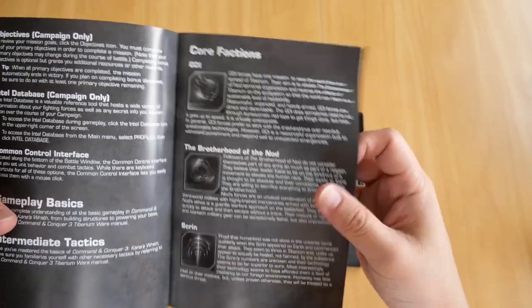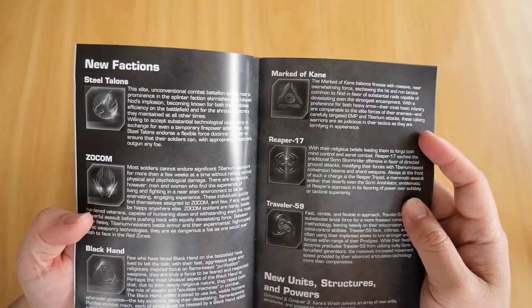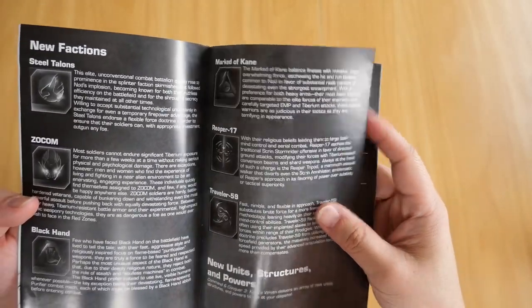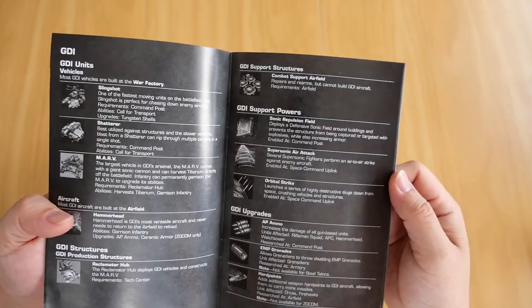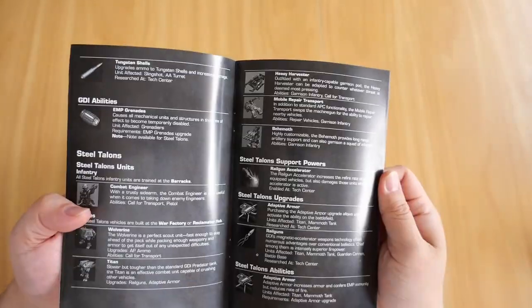The three core factions are GDI, Brotherhood of Nod, and Scrin. You also get the six new subfactions: the Steel Talons, ZOCOM, the Black Hand, Mark of Kane, Reaper 17, and Traveler 59. Along with the new factions, you also get the new units, structures, and powers for each of those six new factions.